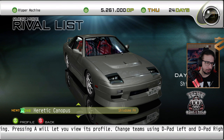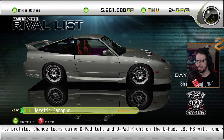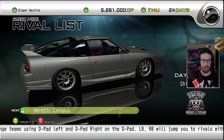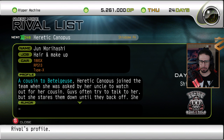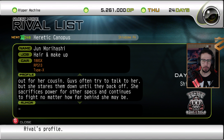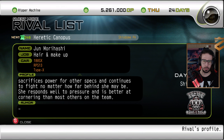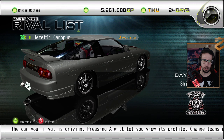You ever notice how every time you progress to the next chapter, there's always an AE86 team? Always. A cousin to Beetlegee's — hair and makeup. Heretic Canopus joined the team when she was asked by her uncle to watch out for her cousin. Guys often try to talk to her, but she stares them down until they back off. She sacrifices power for other specs and continues to fight no matter how far behind she may be. She responds well to pressure and is better at cornering than most others on the team.